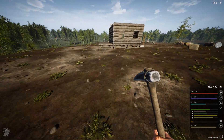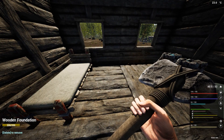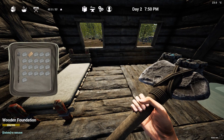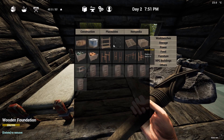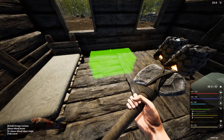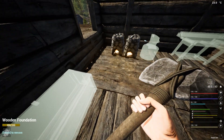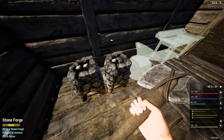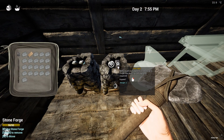Let's grab all the stone. I do need another storage for stone. Another ingot is already ready — that's okay.